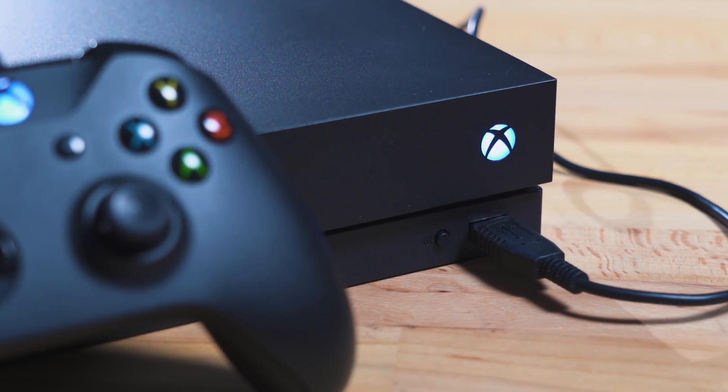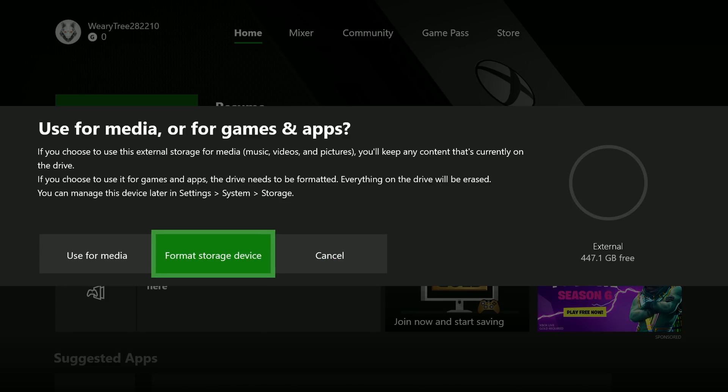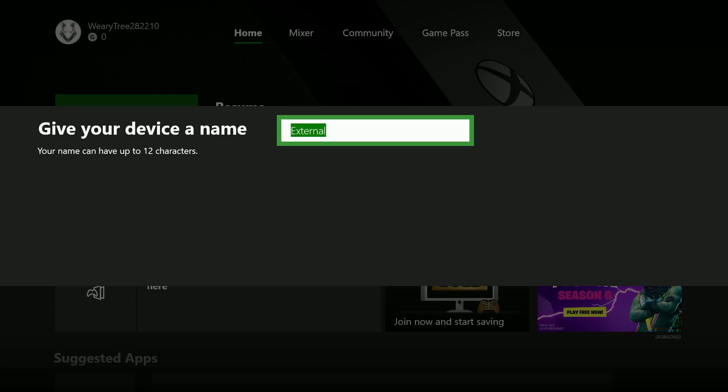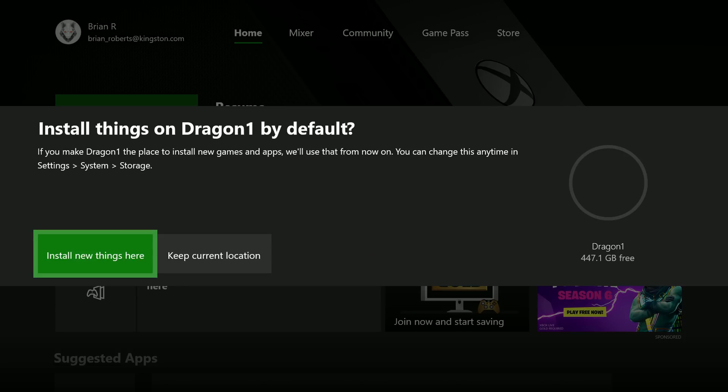Simply plug your new SSD into one of the three USB ports and you'll see a pop-up letting you know that the drive has been detected. By default, the drive will only be able to store pictures, music, and video files, so you'll want to go to the settings and format the drive. Give it a name, set it to be the default location for game and app downloads, and you're all set.